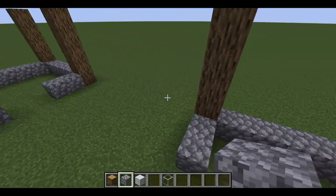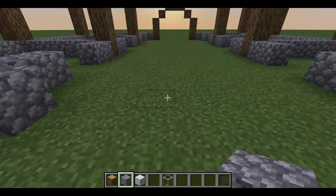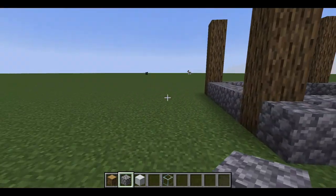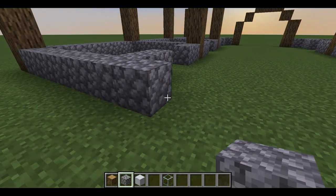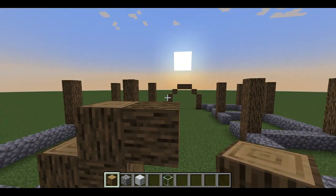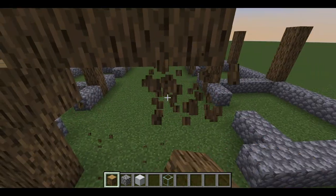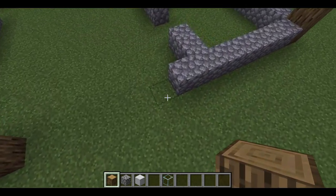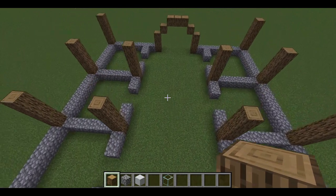Now that we have however many stalls we want, we're going to mirror the archway from the front of the barn at the back. I'm going to take these last pillars down and make the base of the barn like we did at the front — go out one and then up three blocks. I always like to make sure the wood is facing upright and not sideways because I think it looks better.